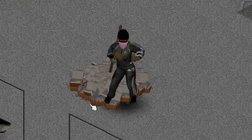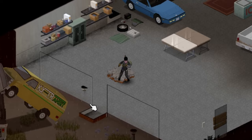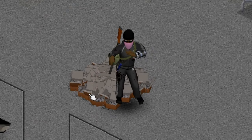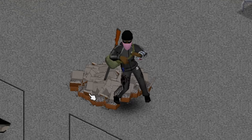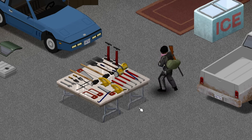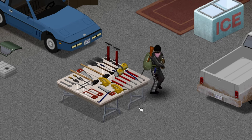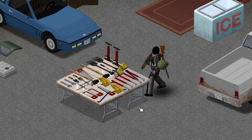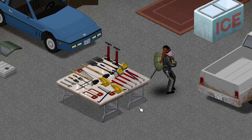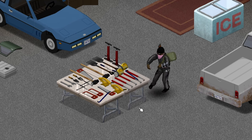Number 7: nails. Hoard boxes of nails whenever you find them. I've been stuck countless times trying to build a base when I've run out of nails — you can never have too many. Number 8: tools. Hoard 3 or 4 of each tool so you'll never be stuck without something if you break one. Propane torches are the exception — you should always grab those no matter how many you have, because they store propane in them, which can be hard to find sometimes.